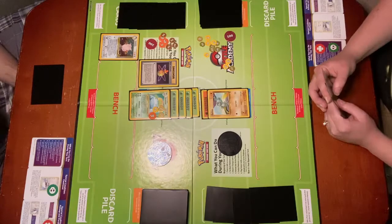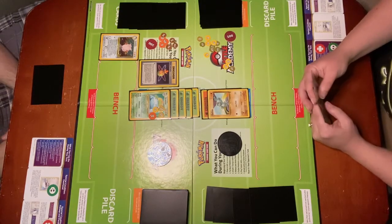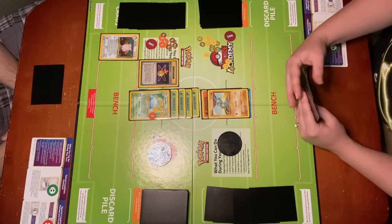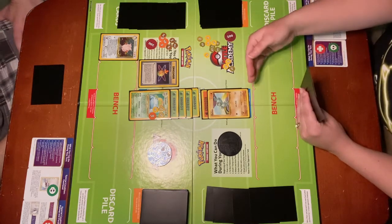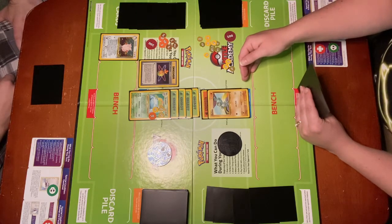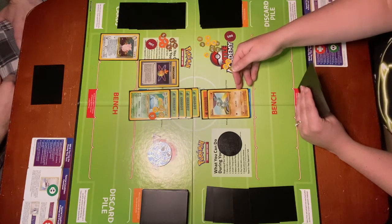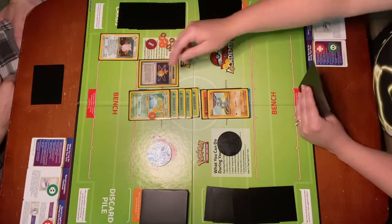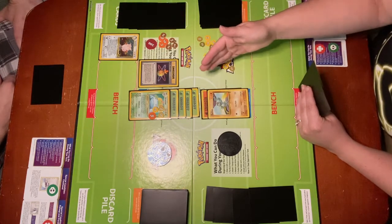Now let's watch a couple of videos that demonstrate what happens when a Pokemon is knocked out. In this scenario, we are going to go over what happens when a Pokemon is knocked out. It is my turn, and it is the phase of my turn where I can attack. I am going to go ahead and use Low Kick, which does 20 base damage. Venusaur is not weak or resistant to Fighting Type, so it does normal damage.